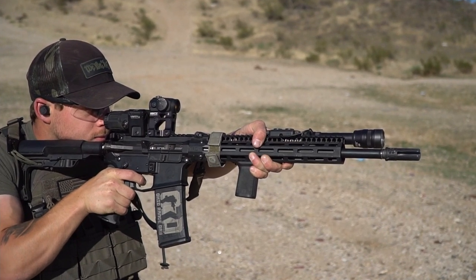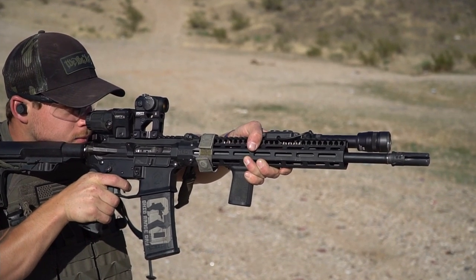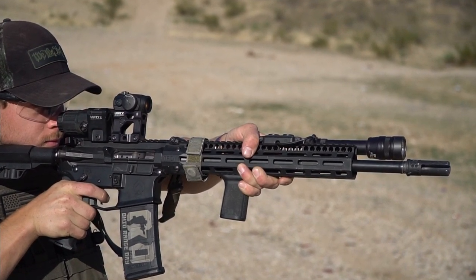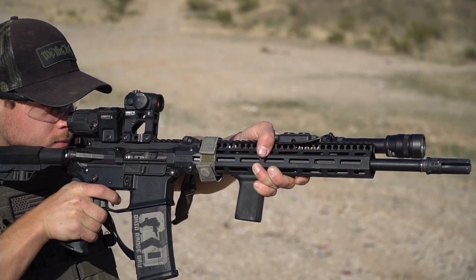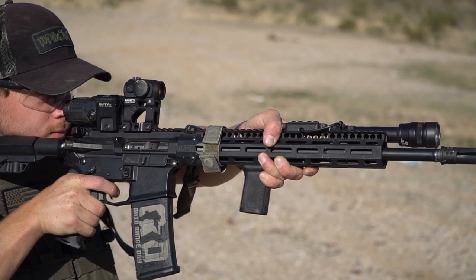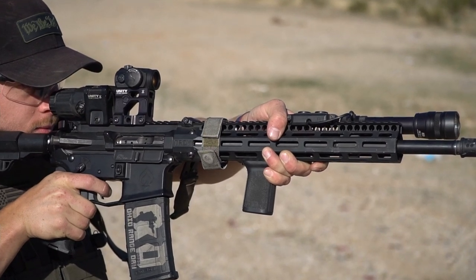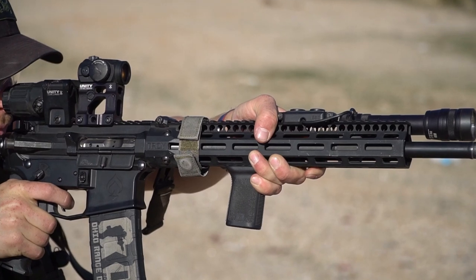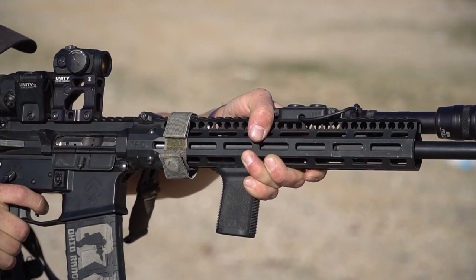During that shortage of gun parts, there were no Geissele rails to be found at a decent price, so I had to go with something else. I found the Troy Sock Rail. It is super light and it has these holes over here which allow for cooling vents, which I thought was pretty cool. It has a very low profile, which I really like, and it allows for my small hands to grip this gun.